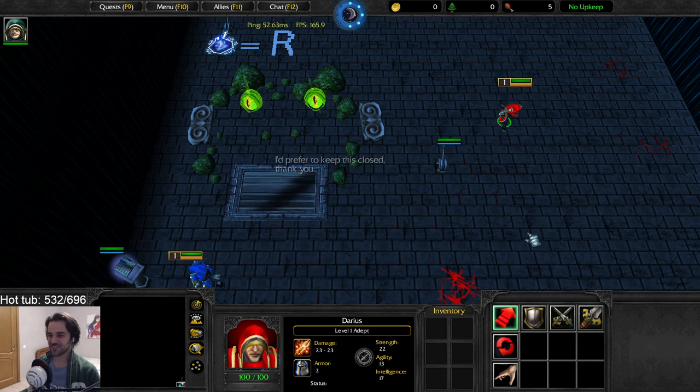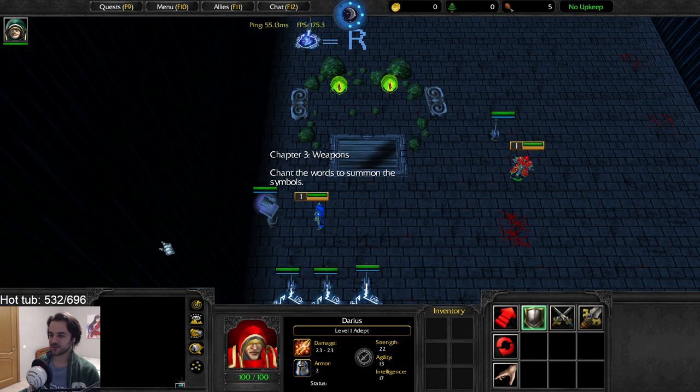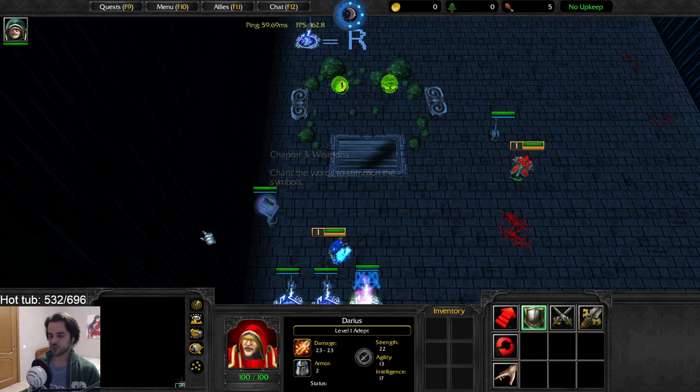There's a lot of stuff. I kind of like this — there's a chance to word someone of the symbols. 'Chant the words to summon the symbols.' So I guess there's a specific combination? Yeah — try in the book to press on different symbols, the ones you saw.